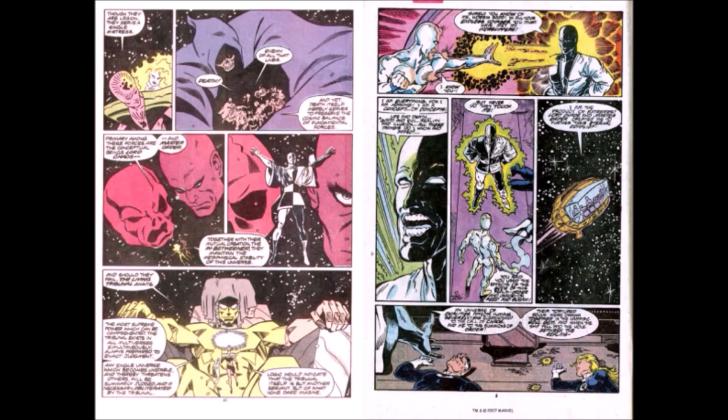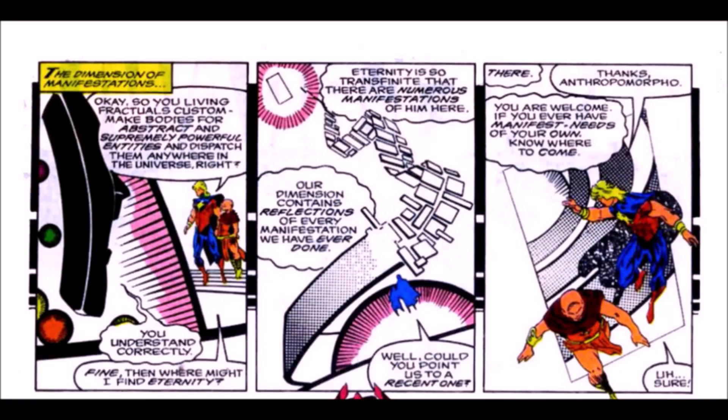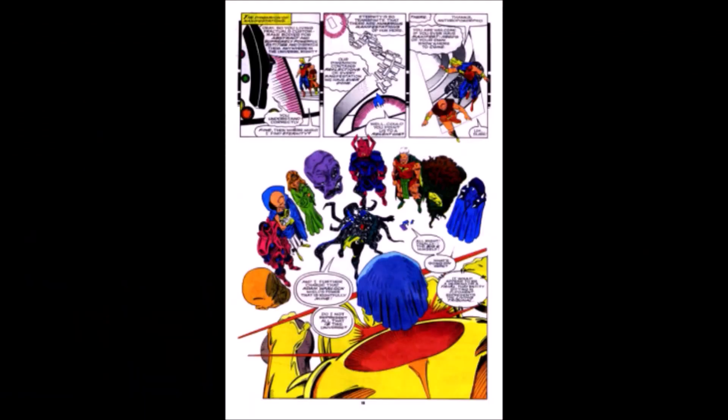For starters, I need to talk about the In-Betweener. The In-Betweener notes he is everything and nothing — a concept of a concept — which is easily out-of-versal. Quasar describes the drones as infinities, and the Embodiments like the Living Tribunal, Eternity, and Oblivion are almost human next to the Infinities. The Dimension of Manifestation contains numerous Embodiments, each implied to be at a different level, as shown during Quasar at the trial of Adam Warlock, which took place in the Oversphere.